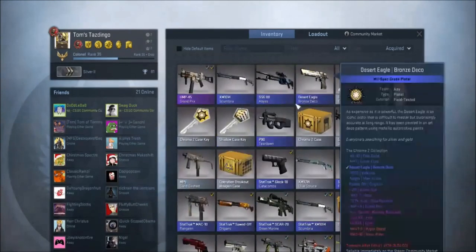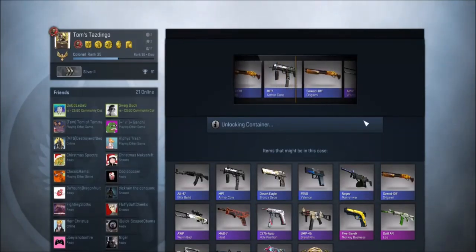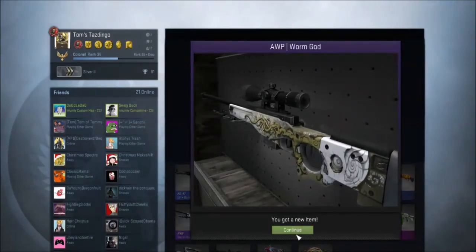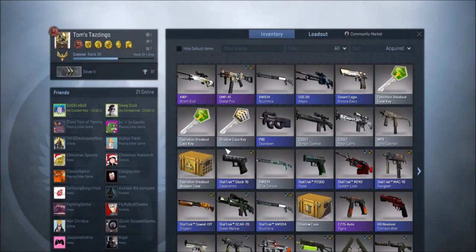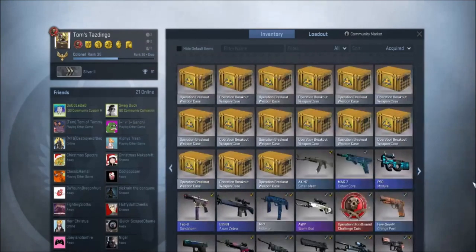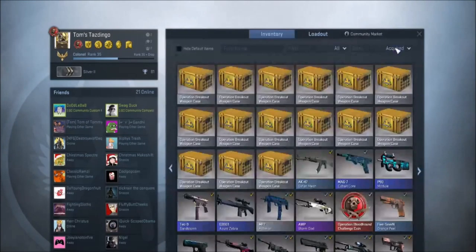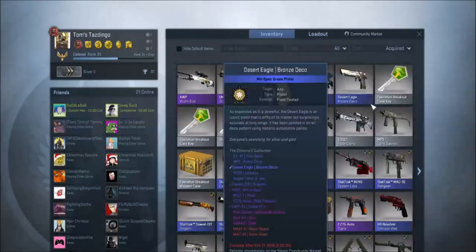My current one is factory new but it is blue. And we're gonna go with another Chroma 2 case key and we get an Op Worm God. It's factory new. How much is this worth? Let's go — $1.42. The Worm God I have right now is also factory new; let's see which one looks better. They both look the same.